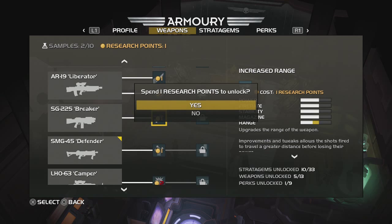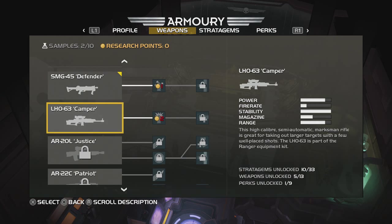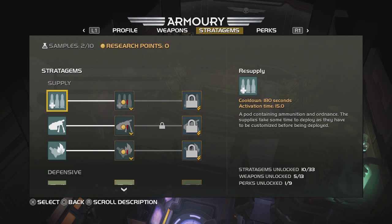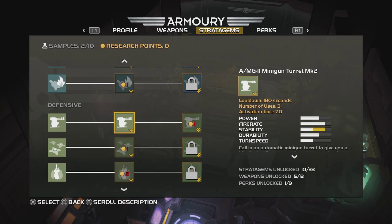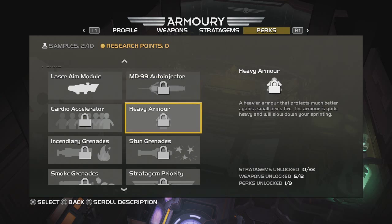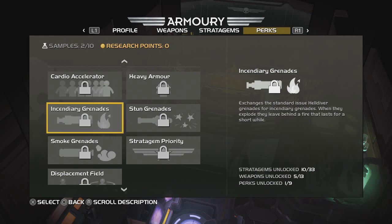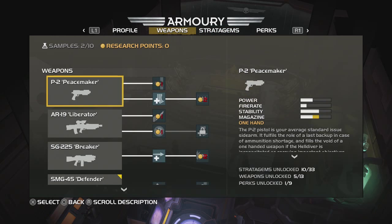You spend research points to unlock upgrades. You can see there are weapons to unlock and also stratagems — those are the things you call in down to the planet, like miniguns and ammunition drops. All you have to do is use your points to upgrade things. There are also perks, which also require research points. It's all pretty straightforward.